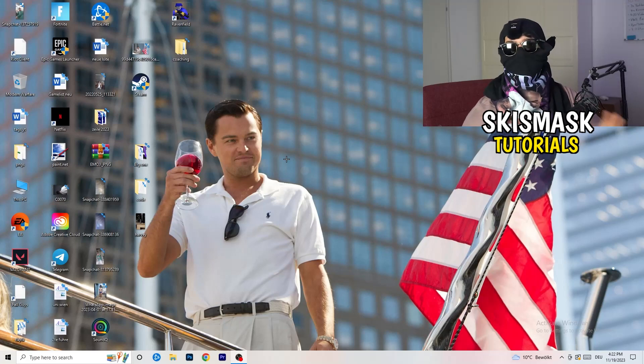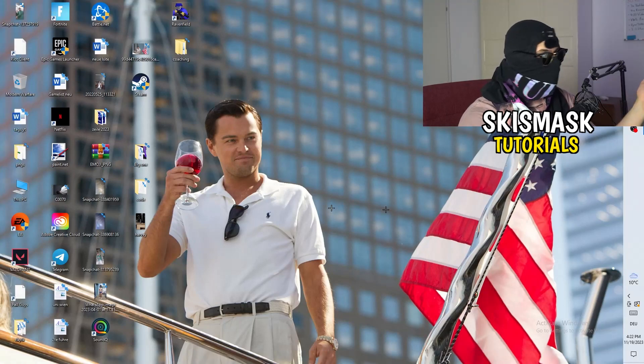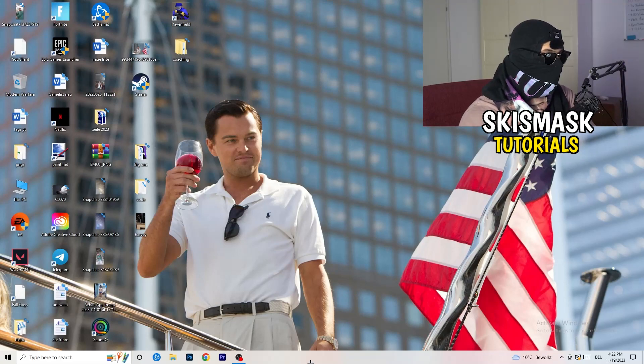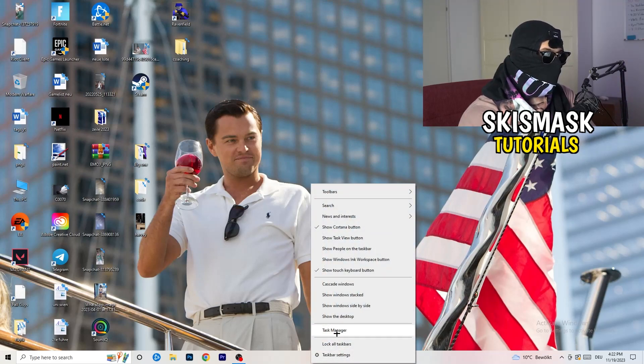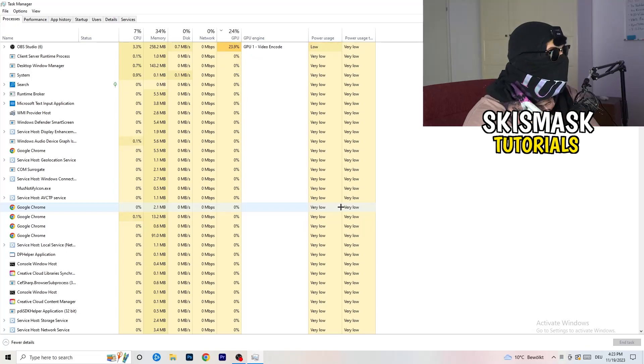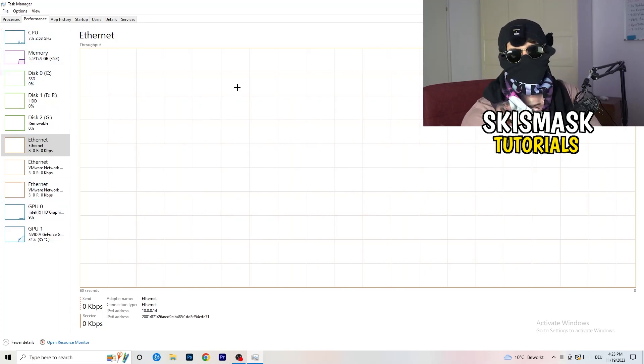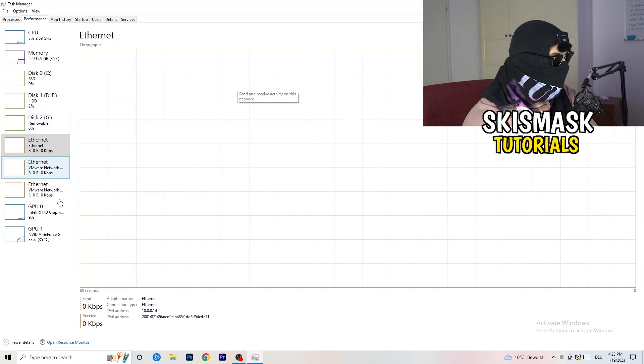If your internet is just generally slow, that can also be the issue. But once you've checked those things, let's go over what you can do on your PC to increase performance. Navigate to your taskbar and right-click on it, then go to Task Manager. In Task Manager, go to the top left corner of your screen where you'll see Performance. From there, open Resource Monitor in the bottom left corner.